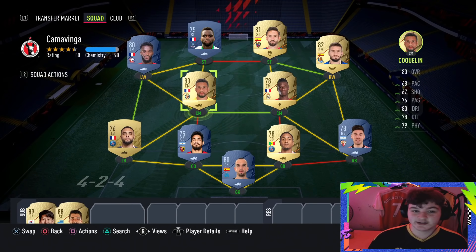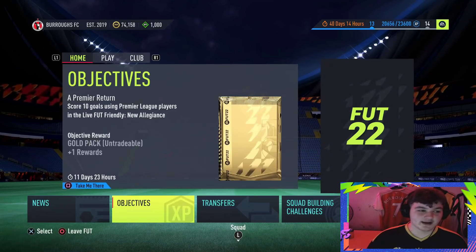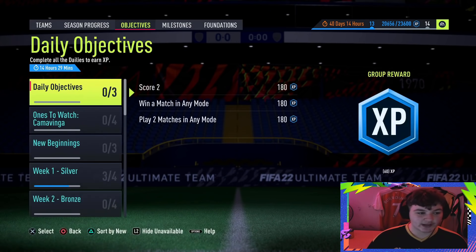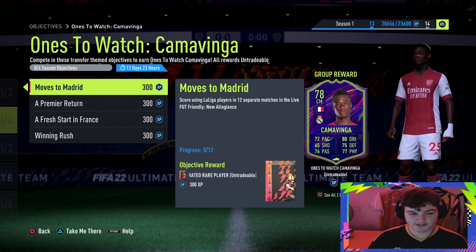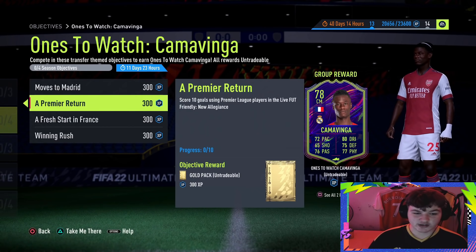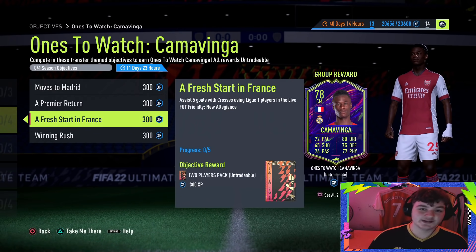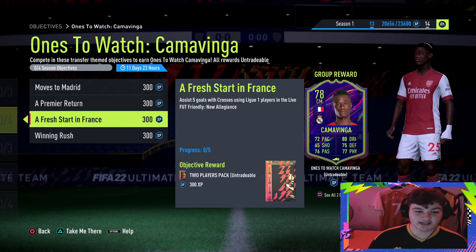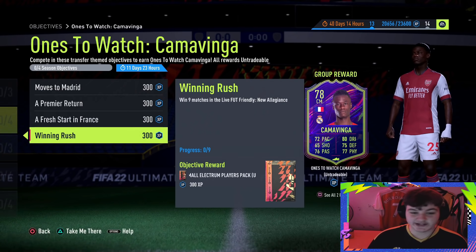This will do it for all the tips and good stuff. Remember, this team is coming in at roughly 20,000 to 30,000 coins. Going back over the objectives: score using LaLiga players in 12 separate matches — that's Morales, Portu, or your centre mids. Score 10 goals using Prem players — that's Edouard, and you could message your opponent to let each other score 10 with a Prem player. Assist 5 goals with crosses using Ligue 1 players — that's Bamba, and crosses are Square on PS4 or X on Xbox. And win 9 matches — you've just got to win 9 matches.